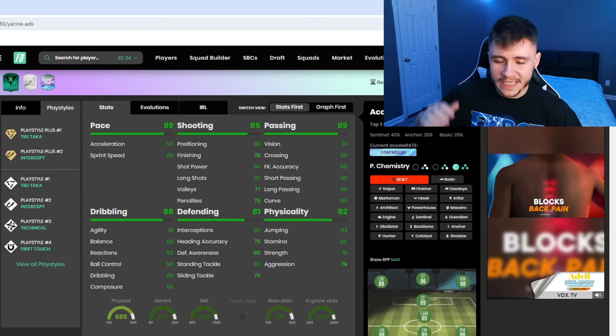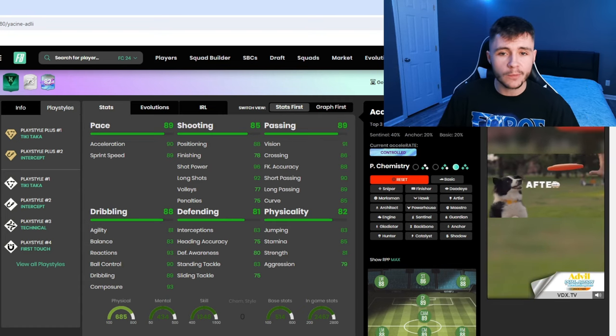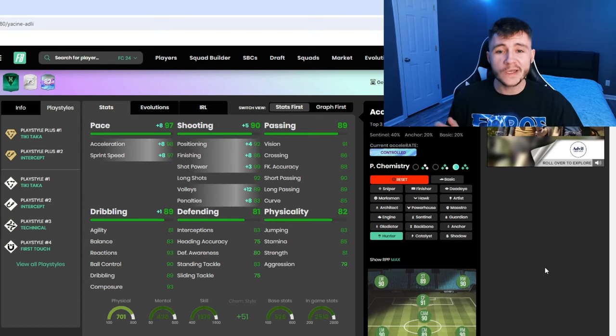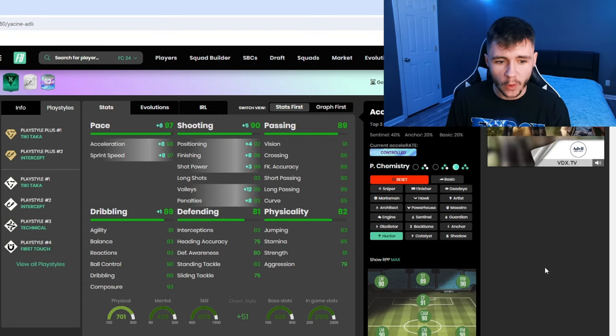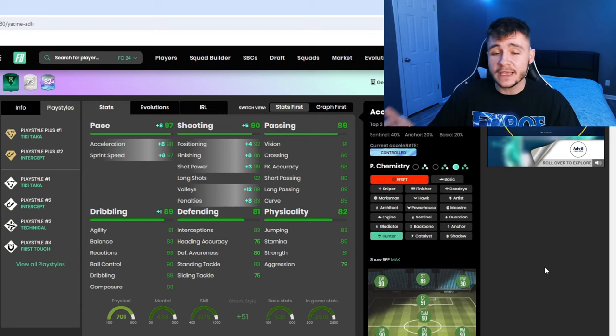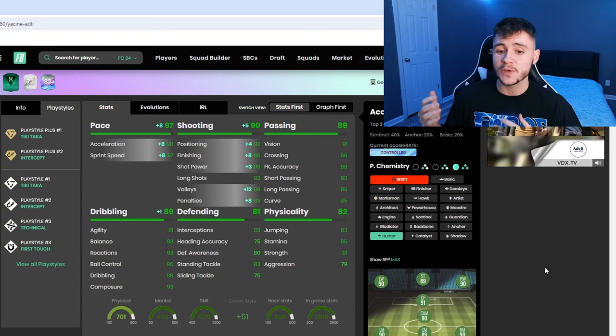When it comes to chemistry styles, it's going to come down to how you want to incorporate him in-game. If you want him in a more advanced position, the Hunter is going to be a really good option. With the Hunter, he's going to have 97 pace overall with 98 acceleration and 97 sprint speed — should be very quick in-game. It's also going to give him 90 shooting overall. He doesn't have the craziest finishing, but with the Hunter we upgrade that to 86, which is pretty decent, and then 99 shot power.